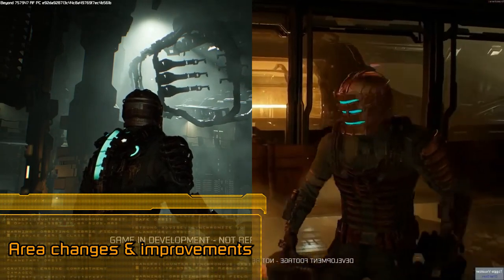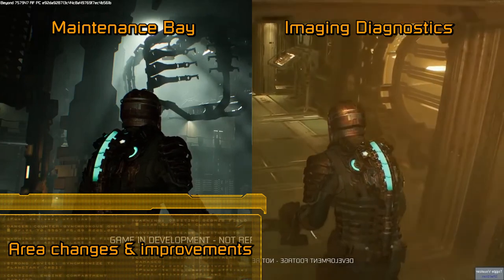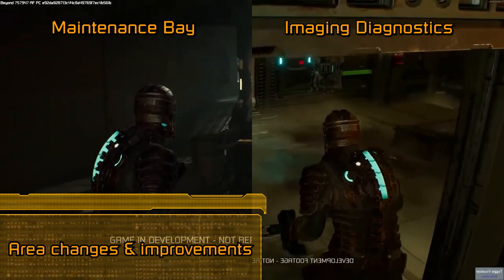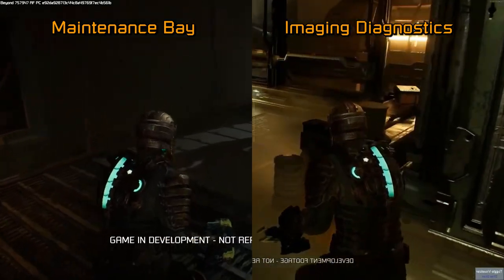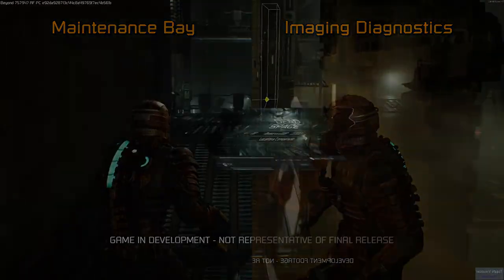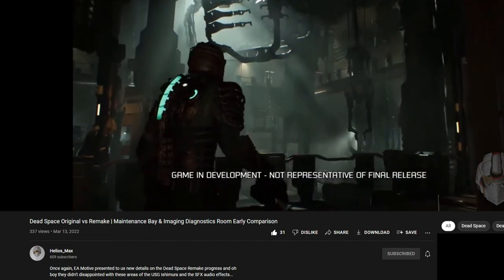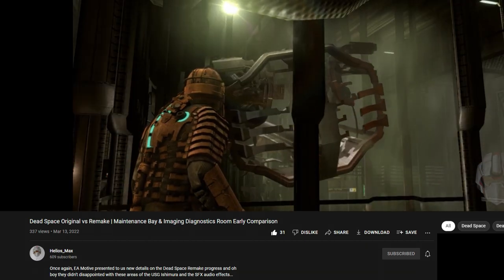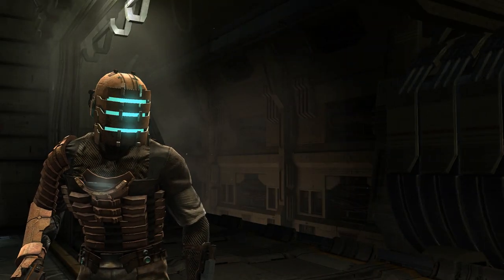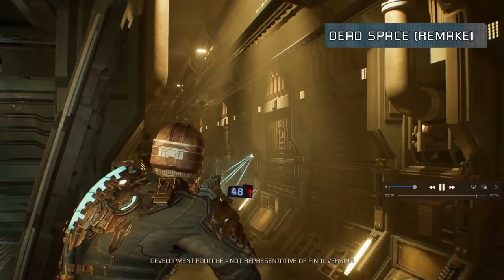During the showcase of how audio occlusion and obstruction works in the remake, we got a good glimpse at the maintenance bay from chapter 1 and the imaging diagnostics room in chapter 2 — more specifically, how they're remaking the areas in the new game. As much as I'd love to share every little detail of what's changed, I recommend checking out Helios Max's video in the description for a thorough comparison. One area he didn't cover however was the tram platform.